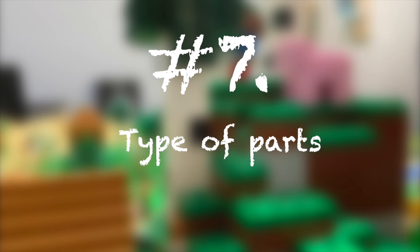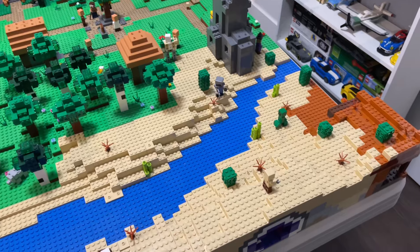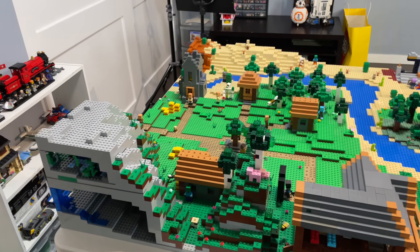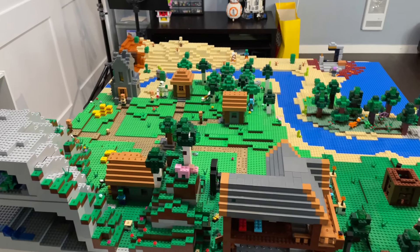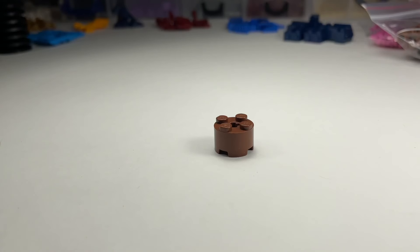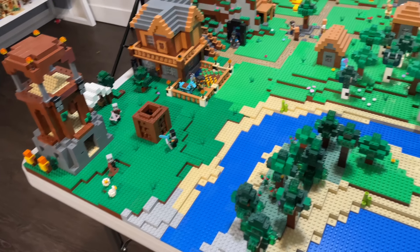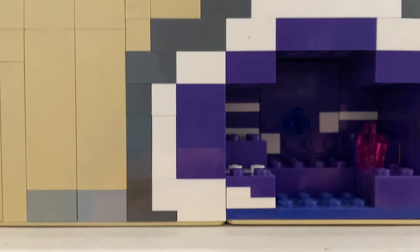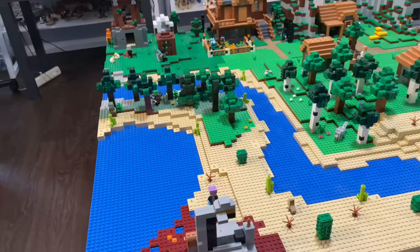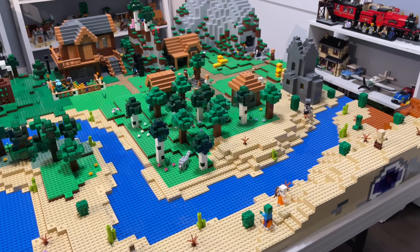Number seven is the types of parts you use for your build. While building your LEGO Minecraft world, try your hardest to stick with accurate-looking pieces — stay with two by two sized pieces if you can, as they look the most accurate to real Minecraft blocks. Try to avoid pieces like slopes and rounded parts, as they'll look messier in the end. Sometimes I'll allow myself to use one-by pieces if it works for certain builds just to make them look a little smaller, but as long as you're not using round or sloped pieces, your LEGO Minecraft world will look good.